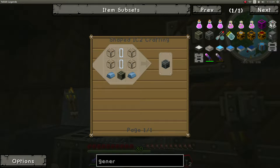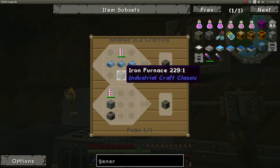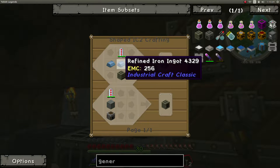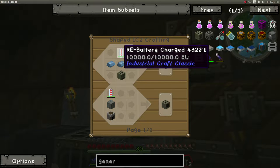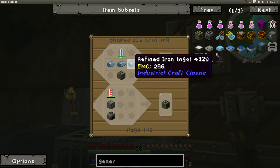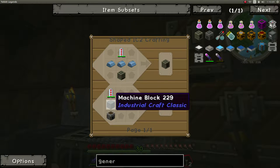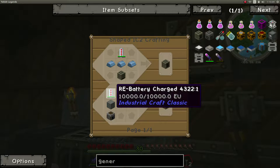The generator — you can hit R on it and it will tell you: you need an iron furnace, three refined iron ingots, and a rechargeable battery, which is a lot of work. Or we can just do a furnace, a machine block — which is easier. The RE battery we'll figure out in a minute.